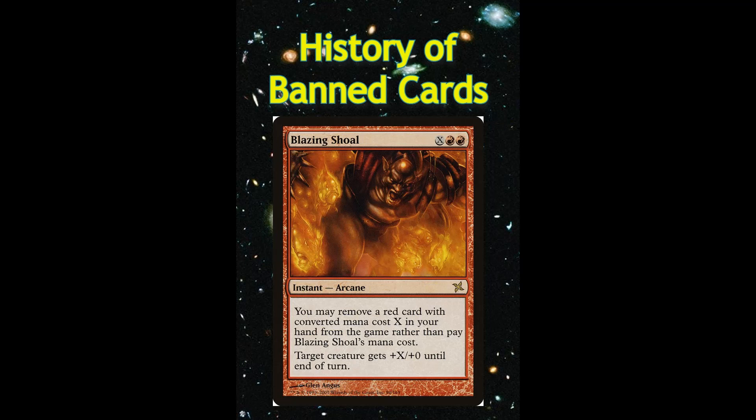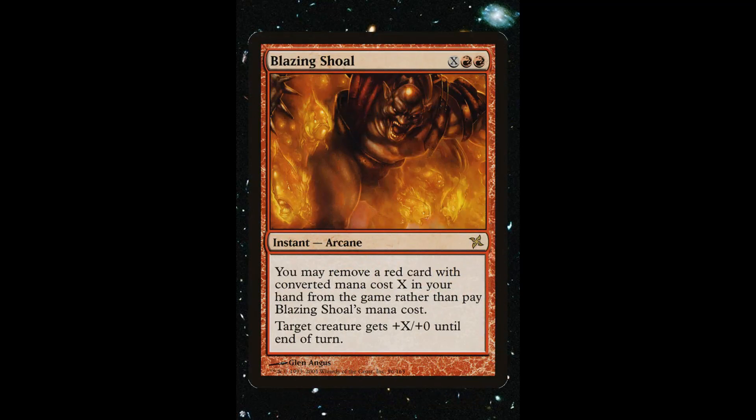The history of banned magic cards: Blazing Shoal. Blazing Shoal gives a creature +X/+0 equal to the X colorless mana you pay for the spell, but also has an alternative cost where you may cast it for free by exiling a red card while casting Blazing Shoal, making the X cost the mana value of the card you exiled.